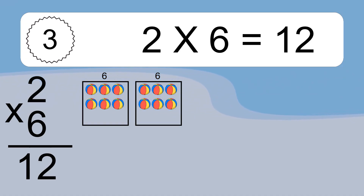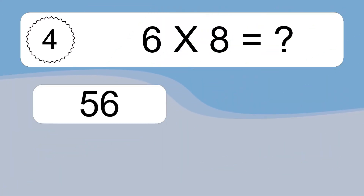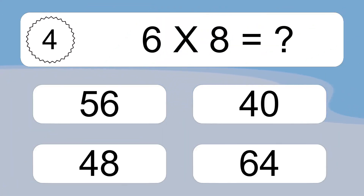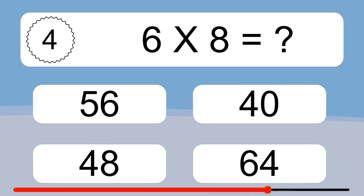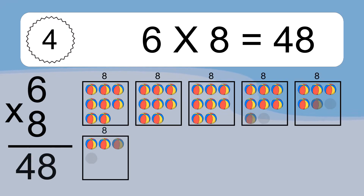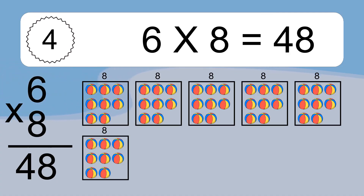This equals 12 balls. 6 times 8 equals what? 6 times 8 equals 48. We have 6 boxes, and each box has 8 colorful balls inside. If you count all the balls in all the boxes together, you will have 6 times 8 balls. This equals 48 balls.